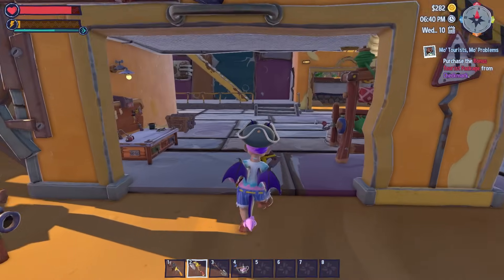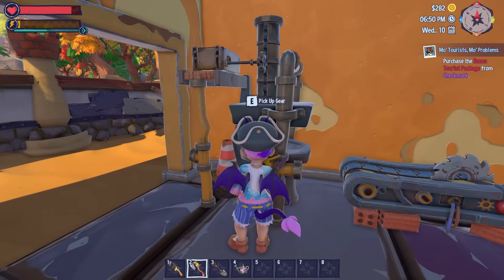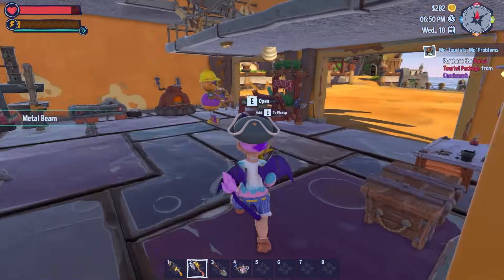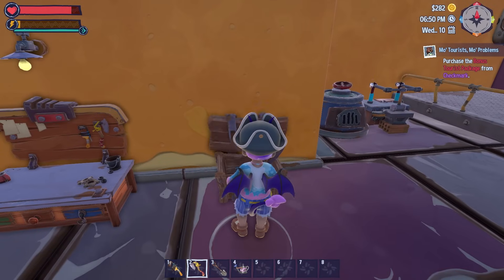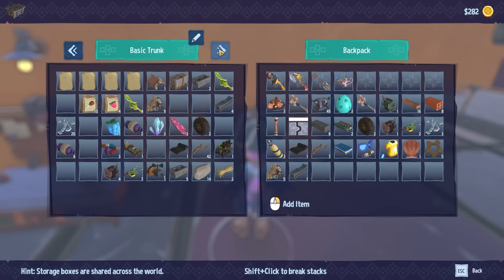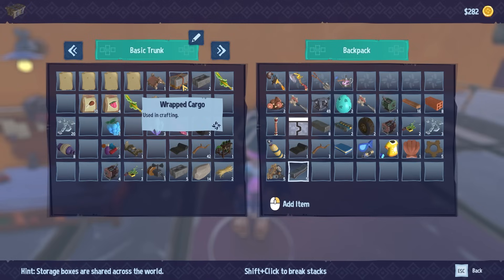Let me check on these commissions — I think the gears are done. My five gears and my metal beam are done, nice! Do I have all the other metal beams or are they in my chest? I'm not seeing them — it said I had four of them. Yeah, there they are. 'Shift and click to break stacks — storage boxes are shared across the world.'